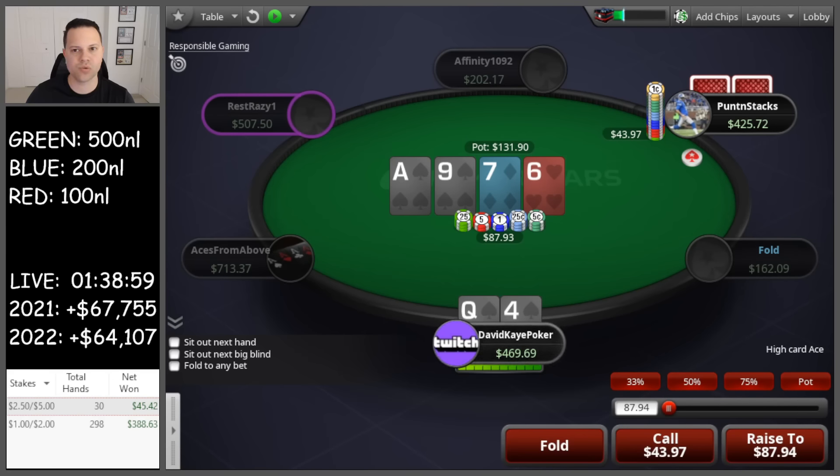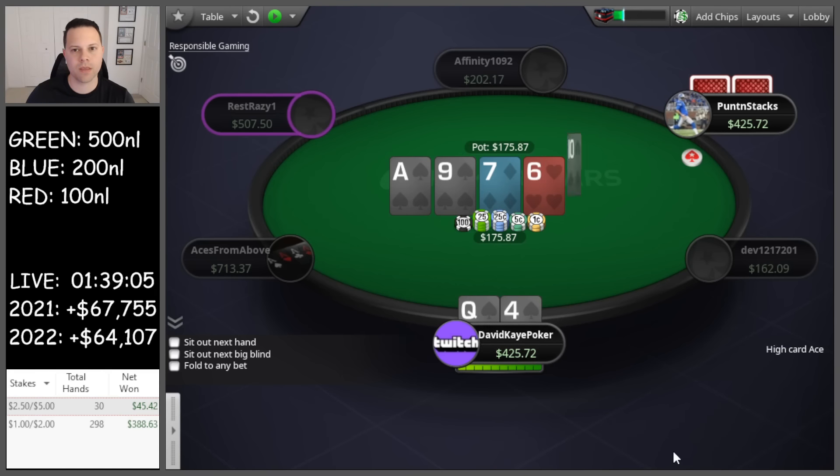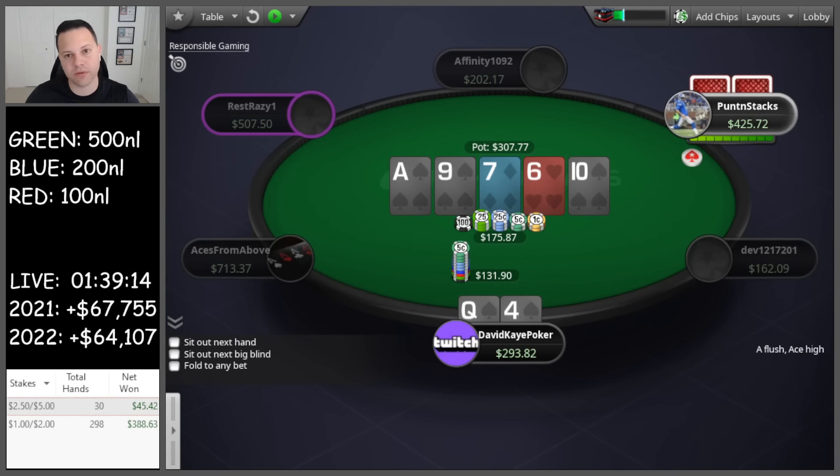That's half pot again. Go ahead and call. River flush — I think going to do some leading here with the four-liner coming in too. I'm not sure what size this should be here, but we are gonna lead for three quarters.